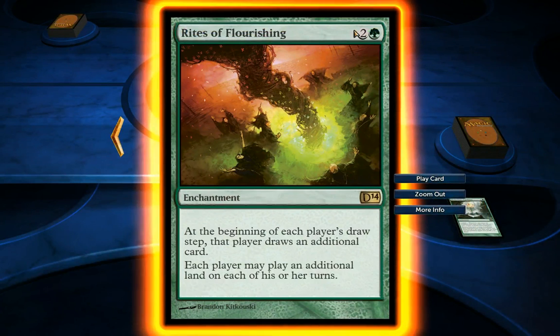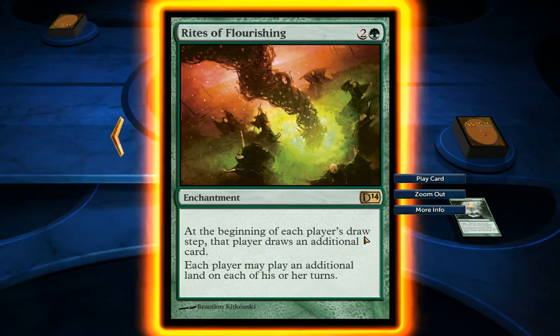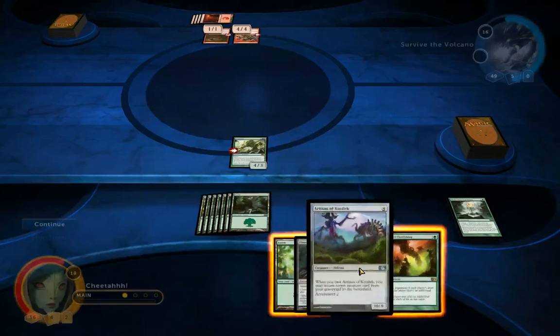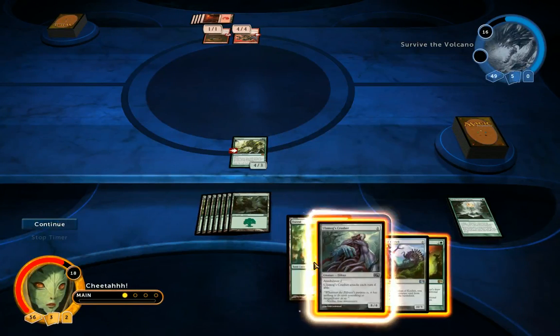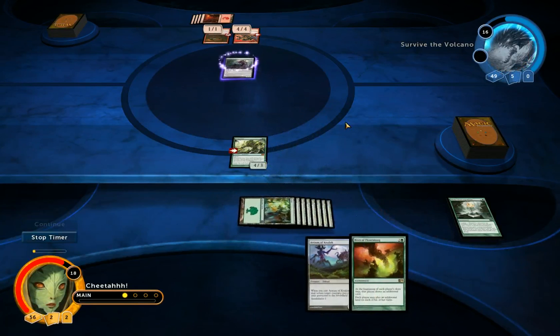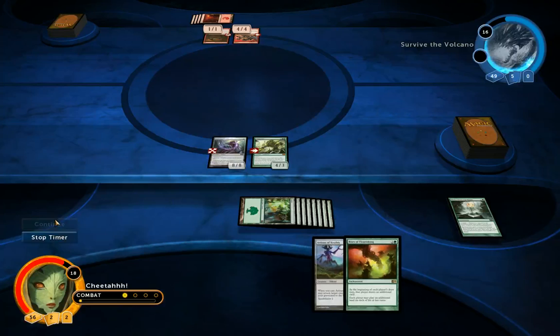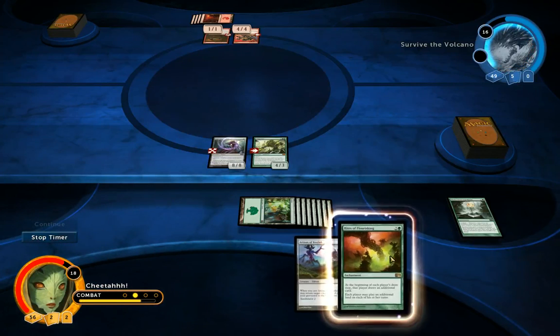I could play Rites of Flourishing — at the beginning of each player's draw step, draw an additional card, and each player may play an additional land. However, why play that when I could just play the Eldrazi and not give him any kind of card advantage, because he gets a draw as well from it.